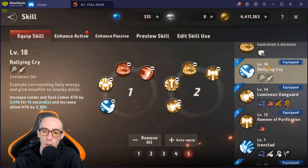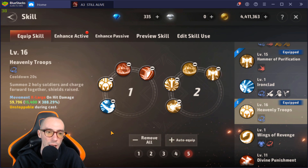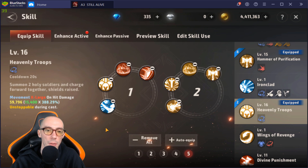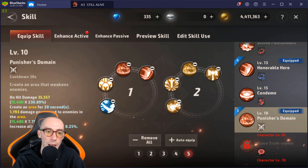Next I like Heavenly Troops — movement extra-large, on hit it does a ton of damage and we're unstoppable during cast. Your character runs around pushing enemies, great for disrupting and AOE damage. Then Punisher's Domain: on hit creates an area for 20 seconds dealing damage per second to enemies in the area and increases ally attack damage. It's a nice party skill.